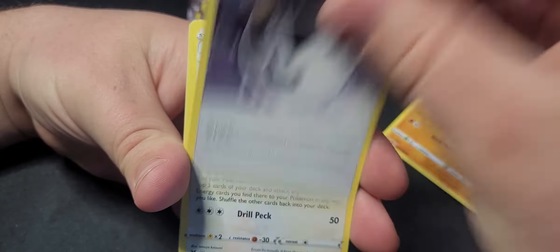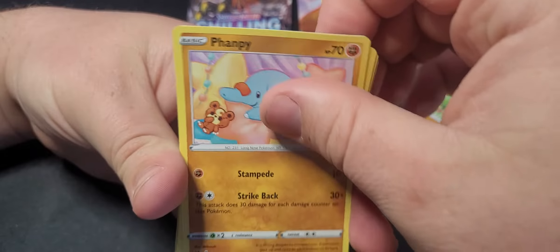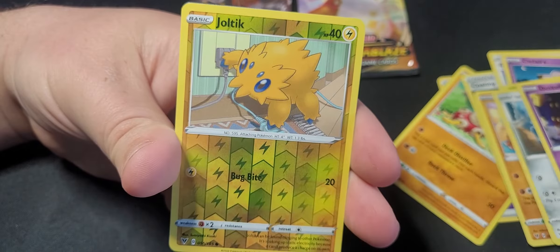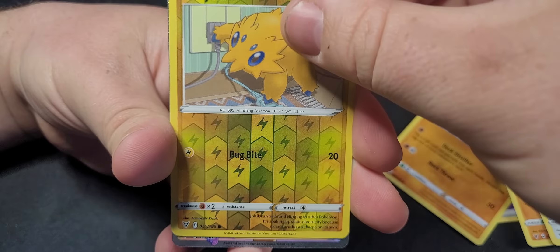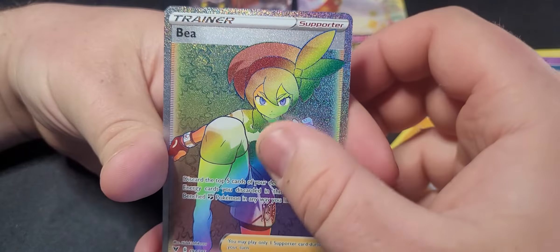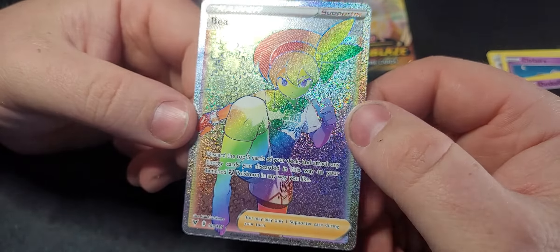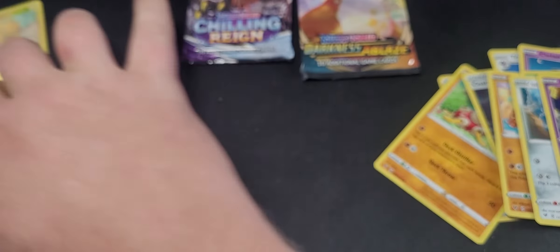Oh, Energy — oh, it's something, what is it? Oh, it's a it's a B. There you go. All right, so this Vivid Voltage has got a W already. We've already got a W.